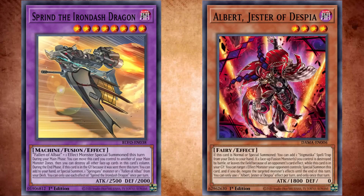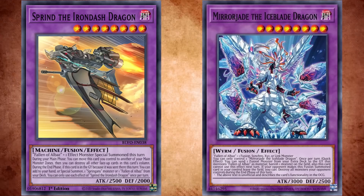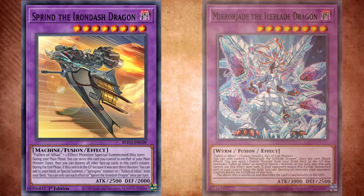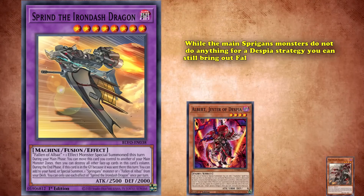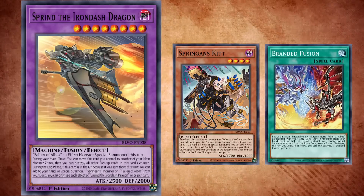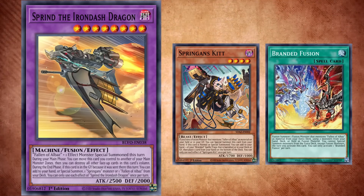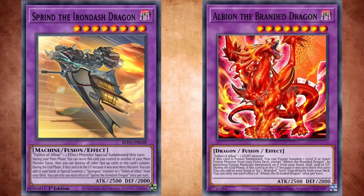The end phase floating effect was easily set up with Mirrorjade the Iceblade Dragon, since it can send Sprind to the graveyard as a cost to activate its effect to banish a card off the field. While the main Spriggan monsters don't do anything for a Despia strategy, you can still bring out Fallen of Albaz to fuse away your opponent's monsters as the turn ends, or Spriggans Kit, since its effect fetches you a Branded spell from your deck, graveyard, or banished zone. This can actually be slightly better than sending an Albion in some situations.